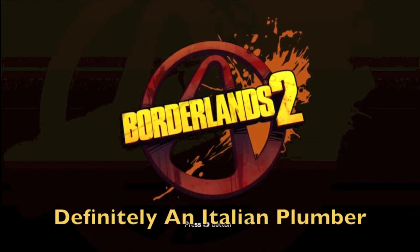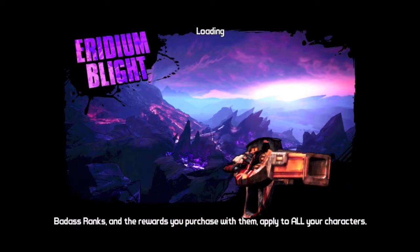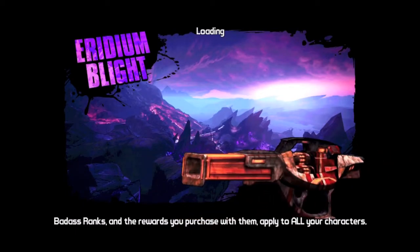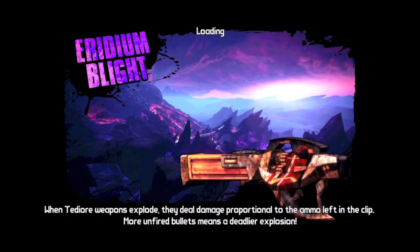This is Adam from Newfeet.com and I'm going to show you how to get the 'Definitely an Italian Plumber' achievement in Borderlands 2. To get this achievement you have to kill Donkey Mong in the Eridium Blight level. Donkey Mong is one of two rare creatures that happens to be in the southeast portion of the map.